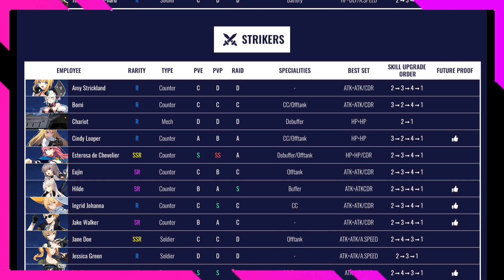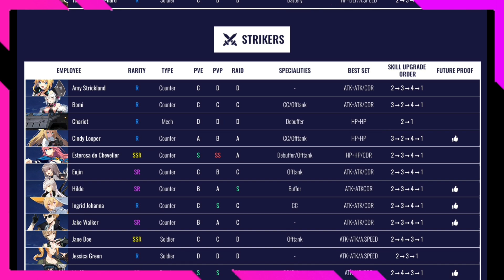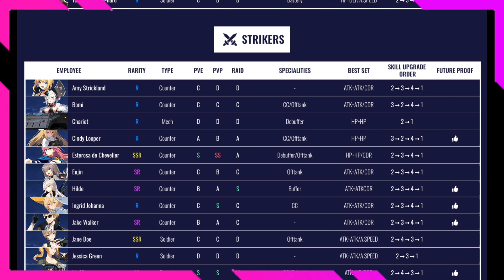Healday is rated B in PvE, A in PvP, and S in Raid. She's currently level 54 for me. She's a buffer character with a cost of around four. Best set is attack plus cooldown reduction. Skill upgrade order is 2, 3, 4, 1. She's future-proof. Ingrid is rated C in PvE, S in PvP, and C in Raid — purely a PvP character. I wouldn't recommend building her early on.